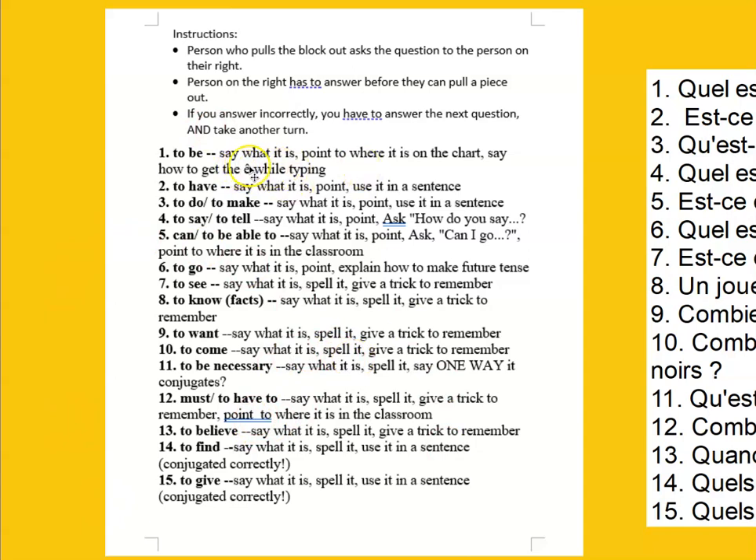Here's an example from very early in French 1. I just want them to recognize the top verbs by frequency and, as long as they're translating, to demonstrate they know where to look in the room for scaffolding. So things like: how to type a circumflex on top of the E, use it in a sentence, or what 'dire' means — to say or to tell — and recognizing that 'dire' is the same root as 'on dit' in 'comment dit-on.'